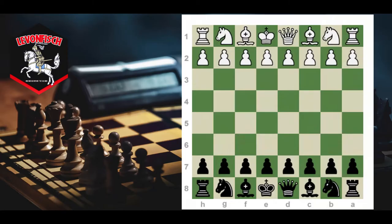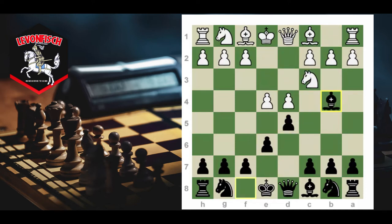I'm a WGM from Los Angeles and I'm going to be doing a series on the Winawer defense, which arises after e4, e6, d4, d5, knight c3, bishop b4. This is the Winawer variation of the French defense, which is one of my favorite lines to play.